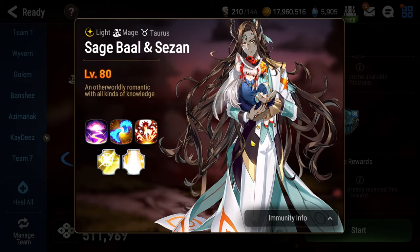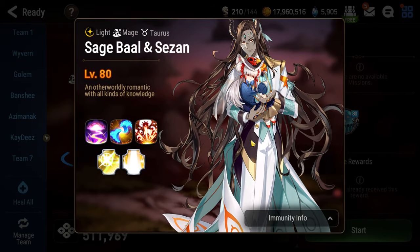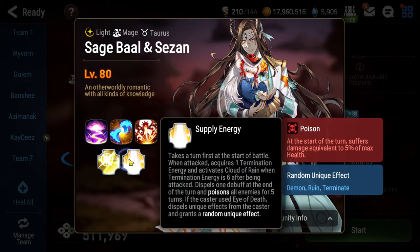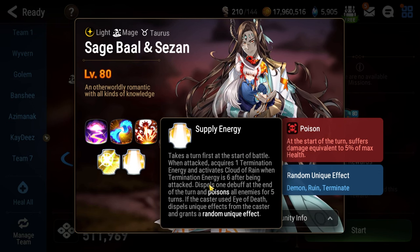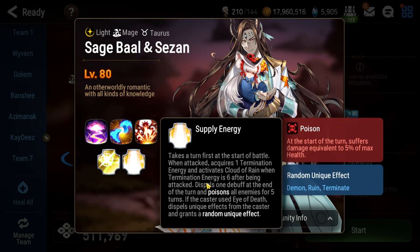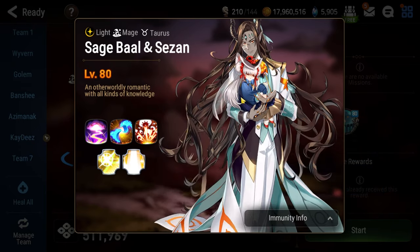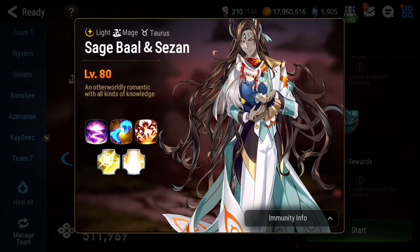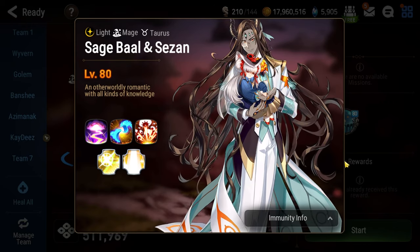You can't even burst him down even if you wanted to. The only way through the fight is to play the reading comprehension game for like 20 minutes. Last thing before we move on: the passive Supply Energy — whenever you attack Sage Ball and Saison they gain one stack of termination energy, and at six stacks they counter with an AOE attack which does moderate damage. If you are defense broken from the green lantern, that could outright end your run, so you have to be super aware of that.